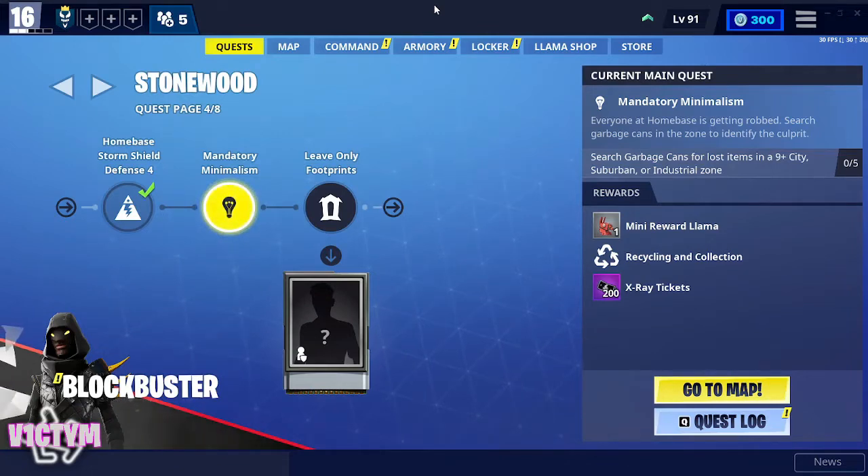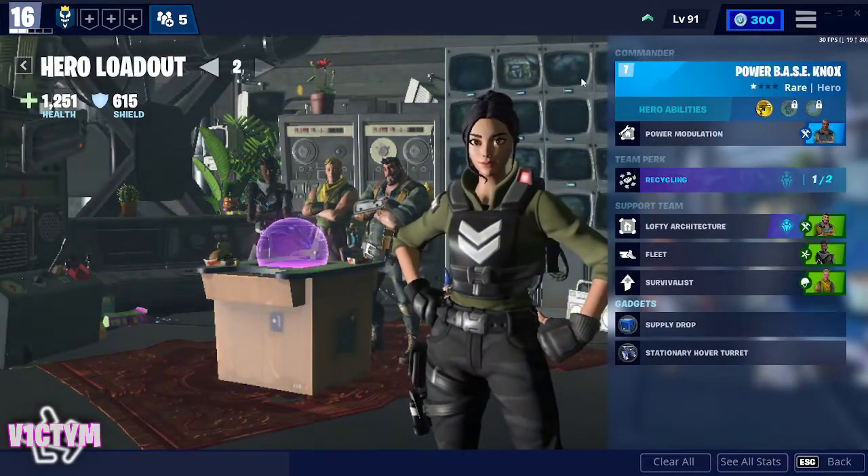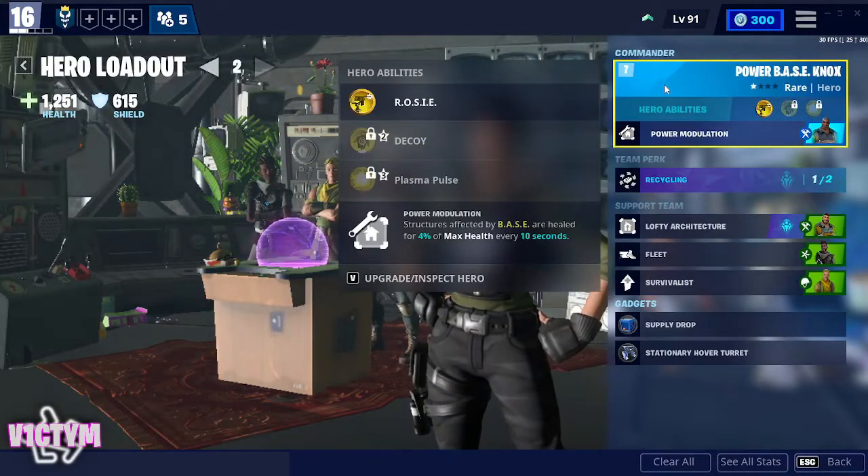So what I've done is I've hopped on to one of my other accounts and I'm going to try and run a mission and see how quickly I can get Battle Pass XP without using legendary heroes with low power level. As you can see, this account is only at power level 16 and with blue heroes.